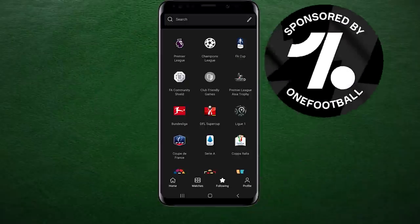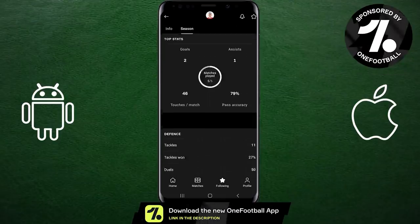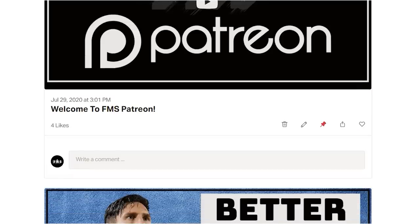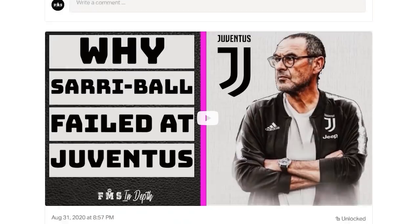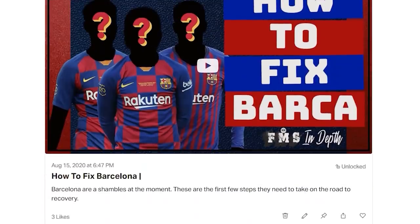When assessing van de Beek, we'll use stats at certain points and a great place you can get stats for your favourite teams and players is One Football. It's a brilliant free app available absolutely free through the sponsored link in the description below. And a big shout out to everyone who's been able to support FMS on Patreon. If you want to support on Patreon, check out patreon.com/footballmadesimple and you can get rewards like early access to videos, exclusive videos and more.